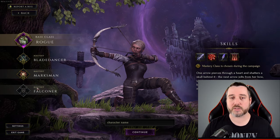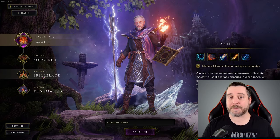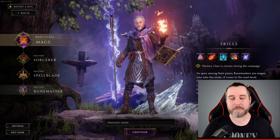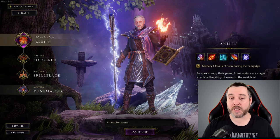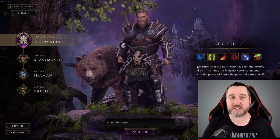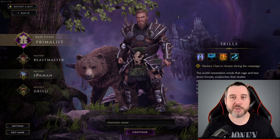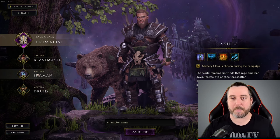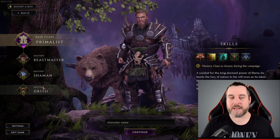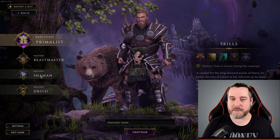The Mage can go pure magic with the Sorcerer, hybrid melee with the Spell Blade, or a different path down the magic tree with the Runemaster. I'm not super familiar with the Runemaster, but you can read it yourself — if it sounds interesting, look up a class guide. You then have the Primalist, which can go the Beast Master route where you summon many types of beasts as pets, the Shaman, which is more of an elemental type magic, or the Druid, which is more of an earthy type magic.